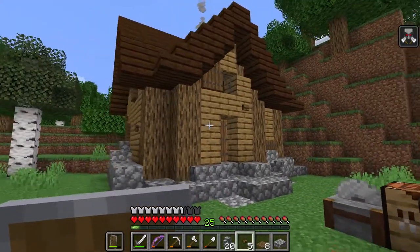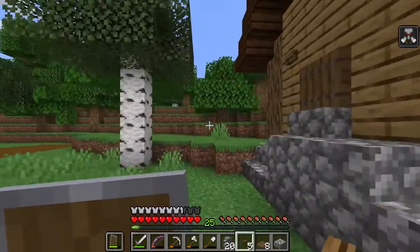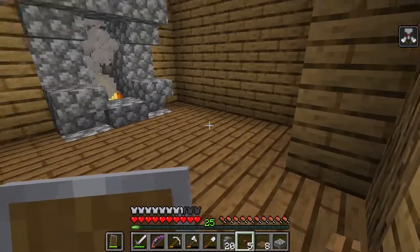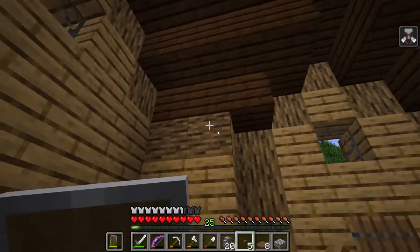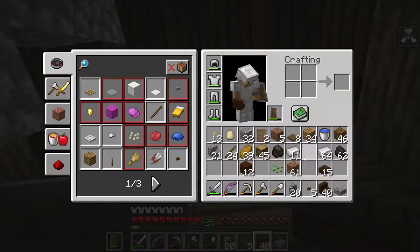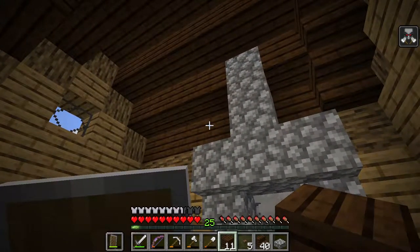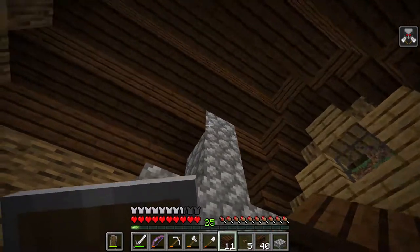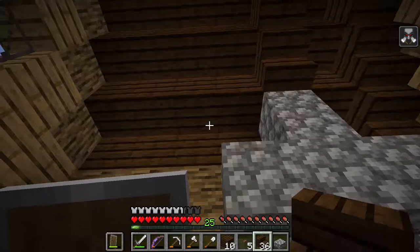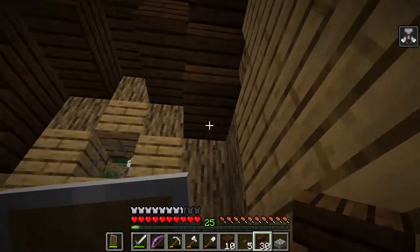I'm back and this is the finished product of the horse caretaker's house — something like that. It's a small house, doesn't have a second floor, so it's pretty simple, but it's an okay-ish house. So this is gonna be the house of — not a horse doctor, but he just takes care of horses from outsiders, like travelers and such.